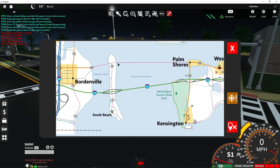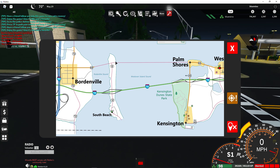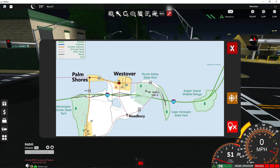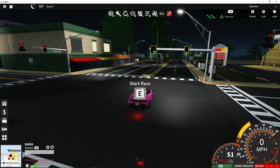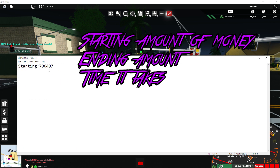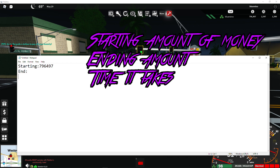Pretty much you're gonna start right here and make your way down to the end of Palm Shores, down into this highway. Do not go down to South Beach unless you want to make that turn for whatever reason. Just head on this highway, make your way straight down, take the exit into Kensington, then come straight down here, come into Wood Perry, come all the way around the edge here, and go back into West Over. Just make that loop. I'm gonna time myself and see how much money I make.